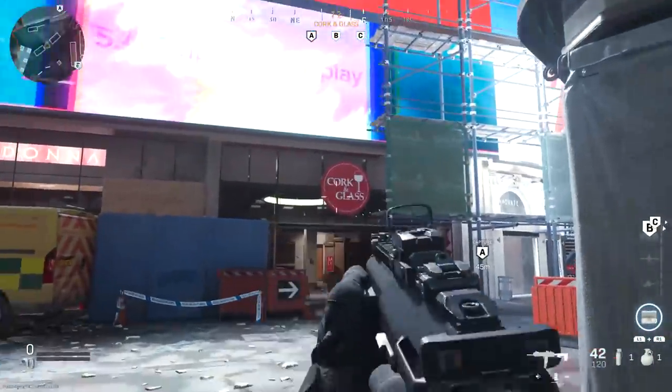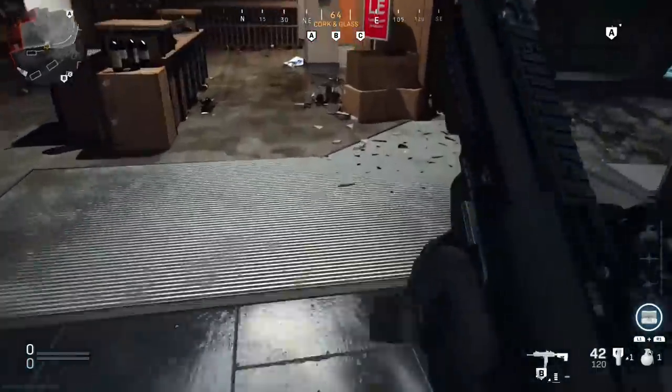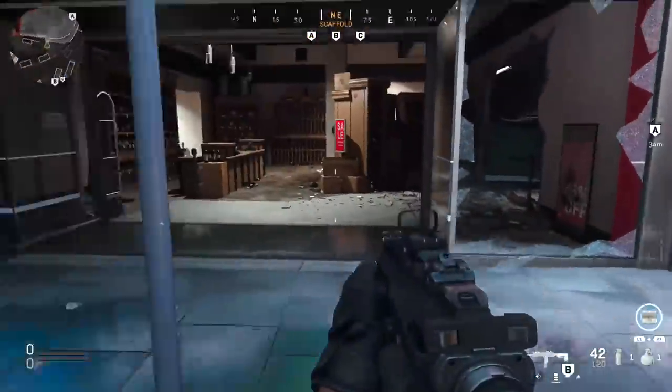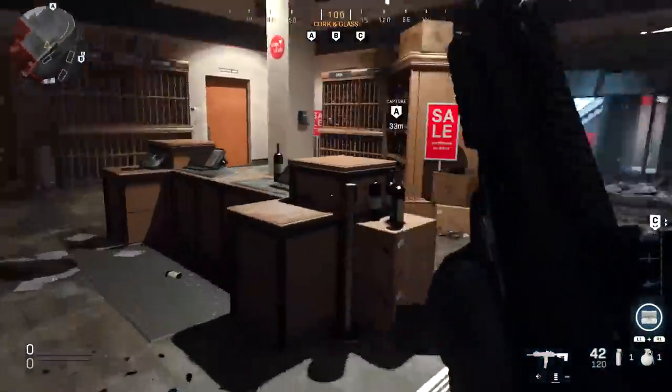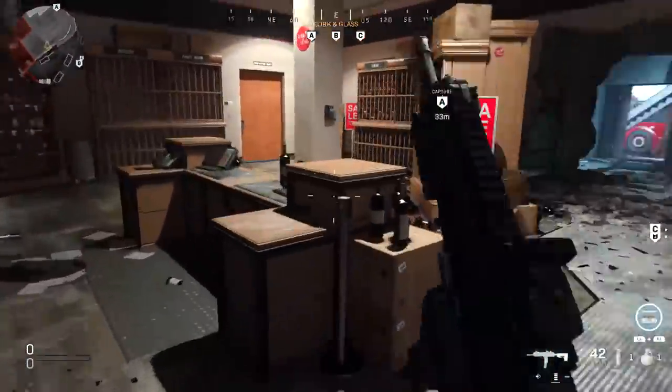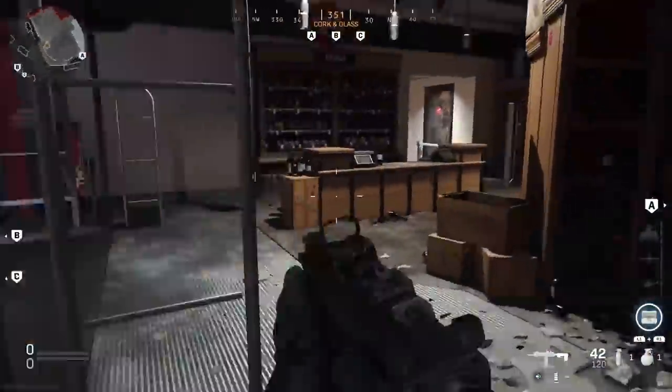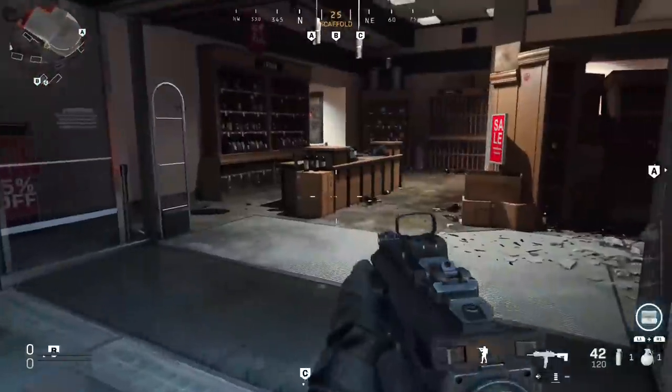On that same note of metal detectors: when you come up to this area — the corking glass — coming through this doorway will also set those detectors off. However, you can easily avoid that by running through the glass. You will make noise running through that glass the first time unless you shoot it first, but after that I'd recommend coming through these glass areas rather than the main opening.